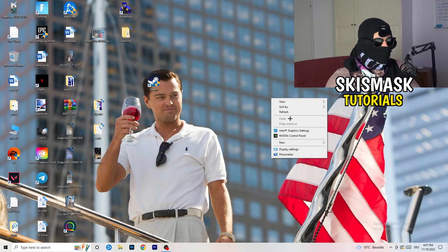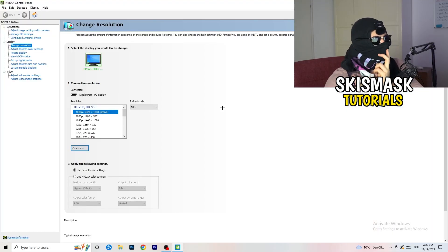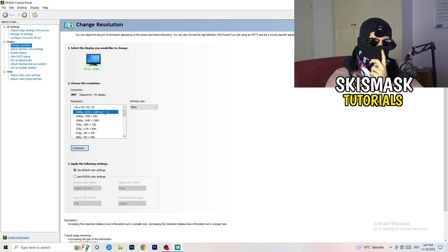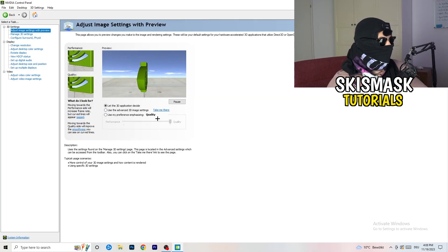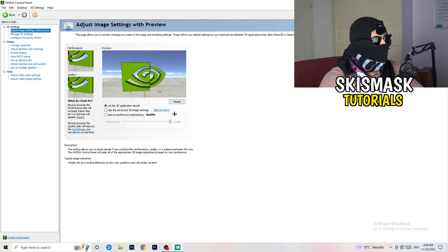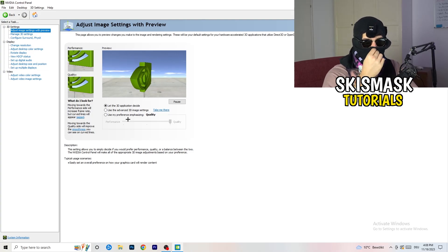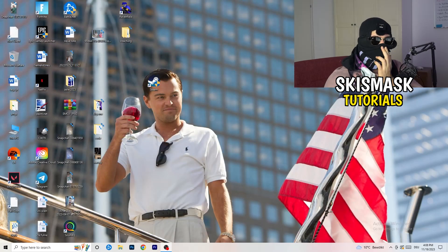Right-click your desktop and open NVIDIA Control Panel. Go to 3D Settings on the left-hand side and click Adjust Image Settings with Preview. You'll see a slider — I'm currently using Quality, but if you want to increase performance, reduce FPS drops, and increase your frame rate, drag the slider toward Performance. Once finished, close the Control Panel.